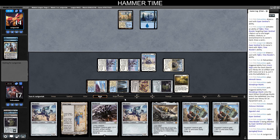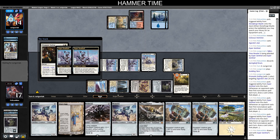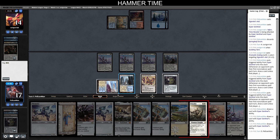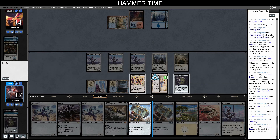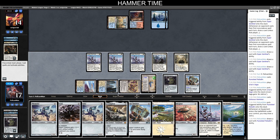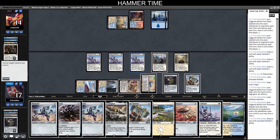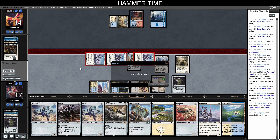Opponent has Scalding Tarn. Charismatic Ending on Iganjo — okay, we're just drawing a million cards. Let's try casting Puresteel Paladin — it resolves. Let's try casting Colossus Hammer. I'm not going to animate Inkmoth here because I might want to use Stoneforge to drop Kaldra into play. We draw off Puresteel. Equip for zero onto Esper Sentinel — go to combat, attack, see what happens. Let's scoop it up — game one is ours.